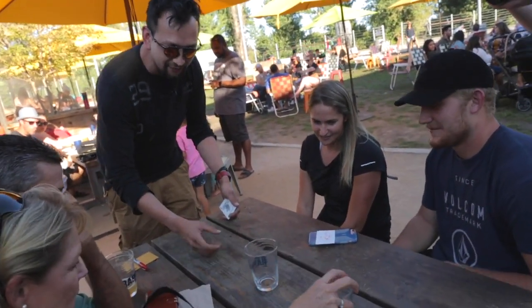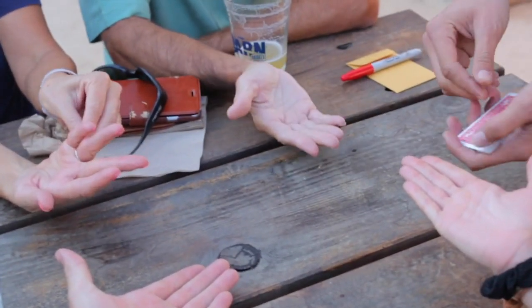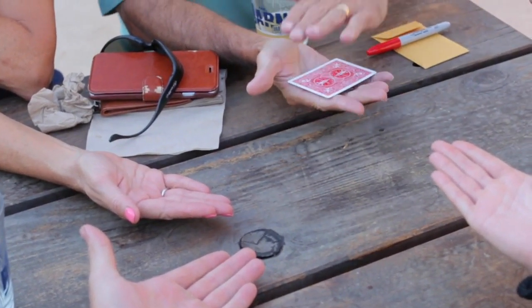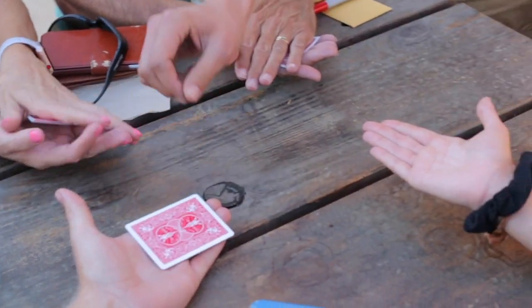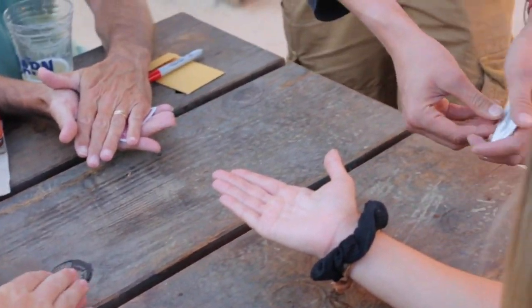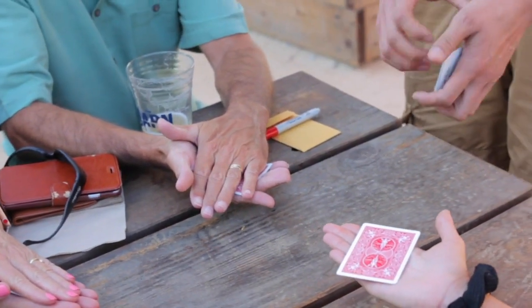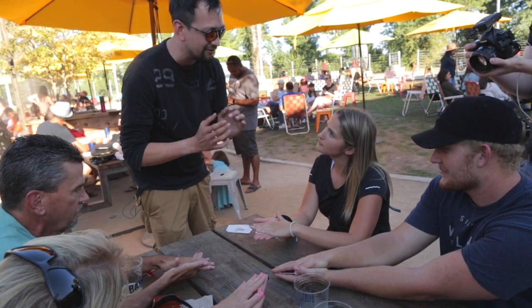If everyone could hold one hand out for me, that would be great. Joker number one — you get to hold onto something. Joker number two, number three, you can put your hand on them as well. And joker number four goes on there. We don't need these ones really, they're just spares. The aim of the game is we're going to make the jokers vanish and appear in one place.